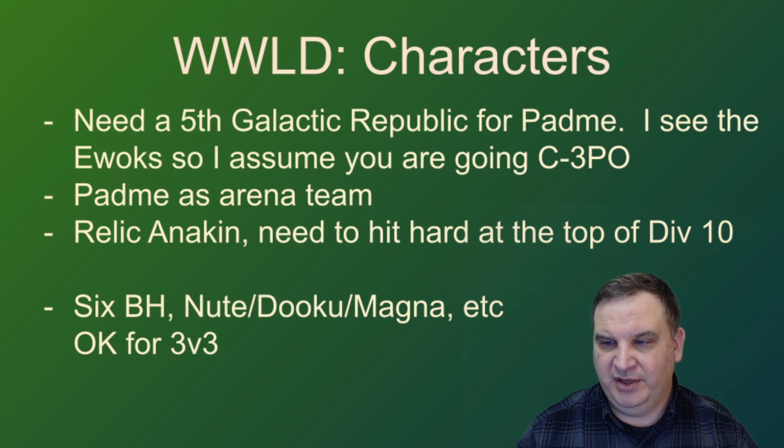For the characters, we need a fifth Galactic Republic for Padme — but I see the Ewoks, so I assume C-3PO will be the fifth. I would start working on Padme as your arena team — you probably already are. I see the Zetas on her and Anakin coming along, so I assume you're making that your arena team. I would keep working on Anakin all the way up to relic level. You're close to Division IX — I think 800,000 is where you head up to Division IX. By the time you get to the top of Division X, you'll need to be ready to fight Jedi Knight Anakin teams and other teams with relic characters, so get that Anakin to relic level by then. For six-man teams, you've got the Bounty Hunters for 3v3, plus a little Newt, Dooku, and Magna Guard team for 3v3.